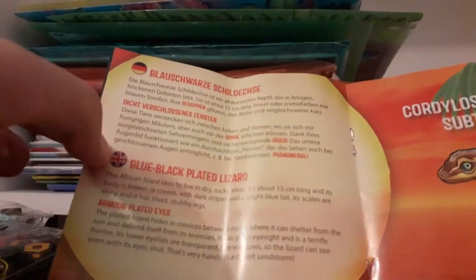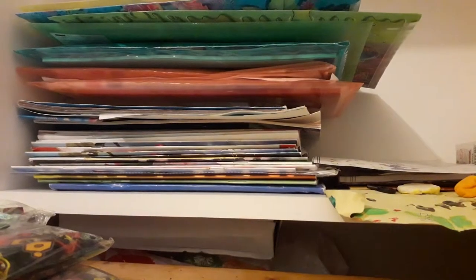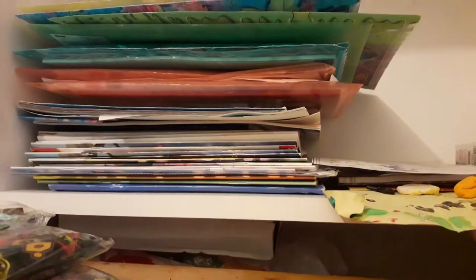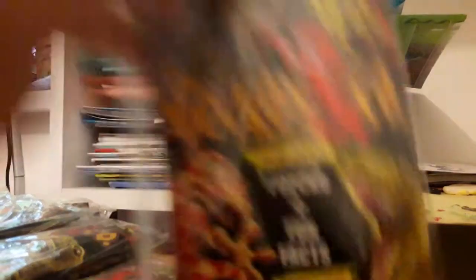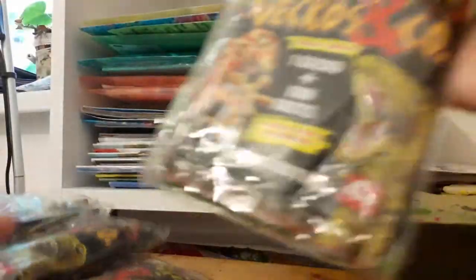Here's a little guy — the blue-black plated lizard. So let's get opening some more Geckos and Co blind bags by the Agassiz. Let me just line them up. They also come with a little magazine. Anyways, let's open them up. First bag — we have ten of them here.